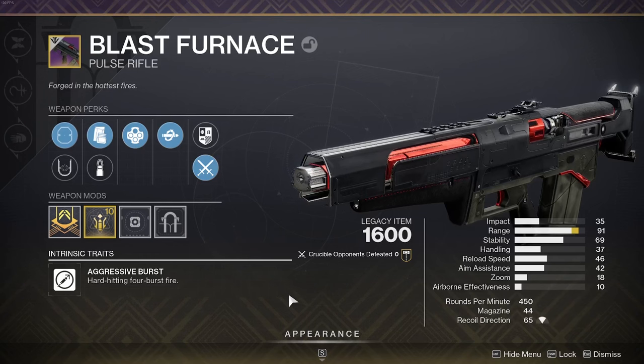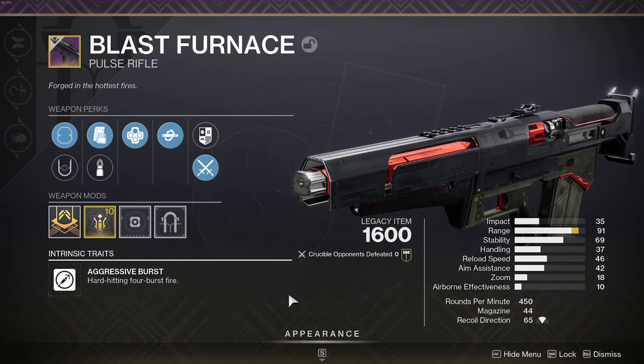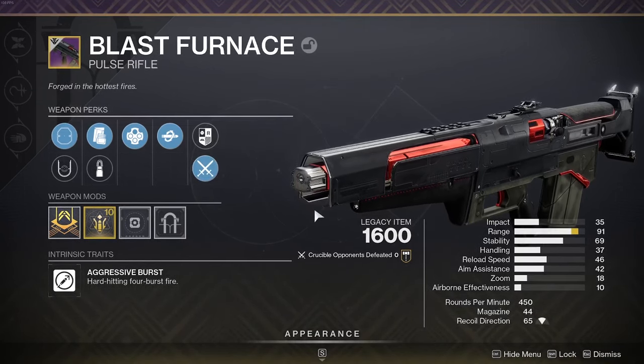There are so many good weapons coming back - we did Recluse already, Blast Furnace, Mountaintop, Edge Transit, Hammerhead - so many goated weapons are coming back. The Blast Furnace is going to be really interesting and it's going to be getting some nutty rolls. They are also going to be changing the weapon around.